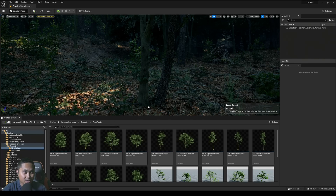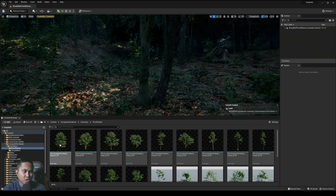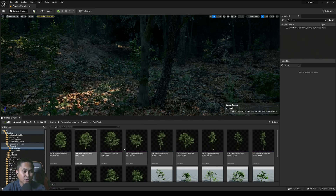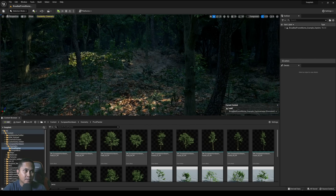What we have here is the European Hornbeam that I downloaded from the Epic Marketplace — actually from Megascans for zero dollars. I've already nanited all of them just to save time. This one is 1.4 million nanite triangles, and this one is 2.9 — almost 3 million nanite triangles. I have them all mixed in on this map, the Broadleaf Forest by Mavi.